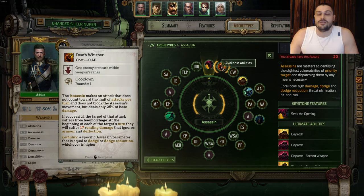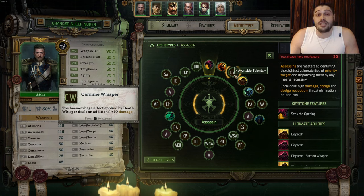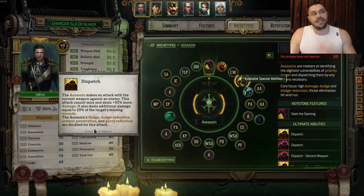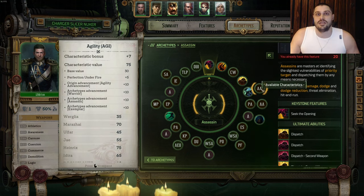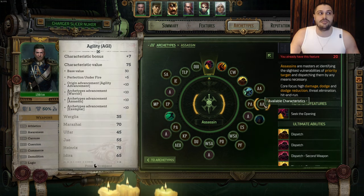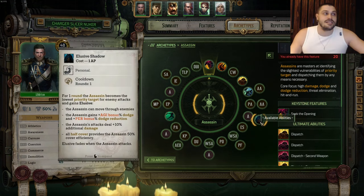We get Seek the Opening for free, and the very first ability we're gonna learn is Death Whisper. After that we take Carmine Whisper and upgrade the whisper damage. After that we go with Dispatch ulti for free, then a huge power spike increase with Action Points into Agility for dodge. Then we're taking Professional Acumen talent for the Assassin.